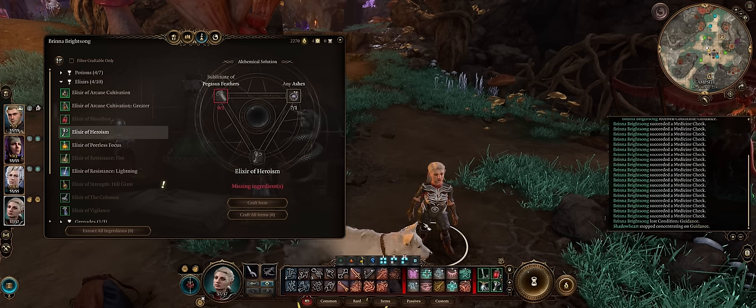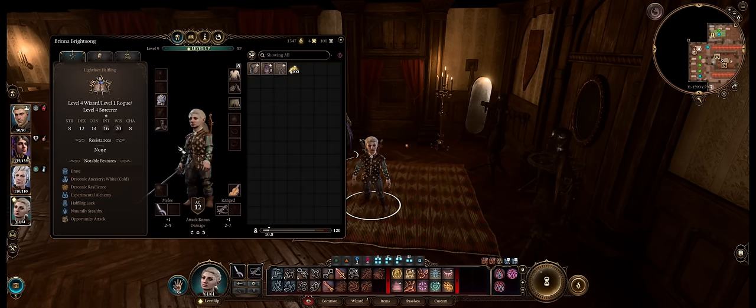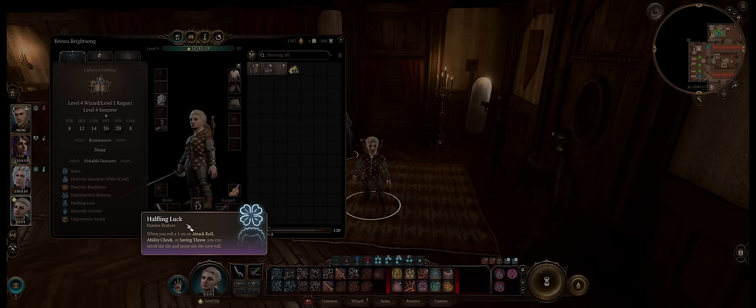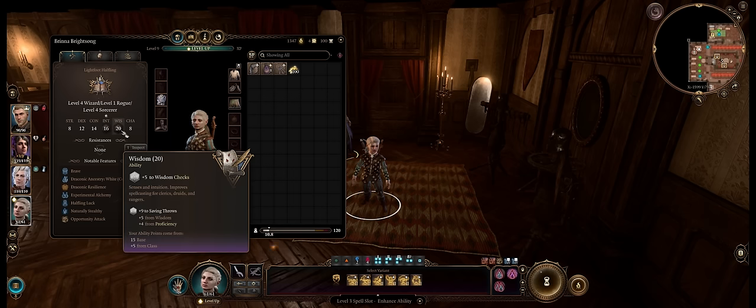As early as Act 1 you can get 20 entire potions of Speed, which honestly is enough to last until Act 3. As to why go with Brina — as a Halfling, she has the Luck feature: whenever she rolls a 1 on an ability check she can roll again and take the best result. This stacks with the Owl's Wisdom spell, which you'll always want to buff her with before potion crafting.